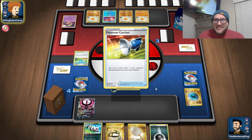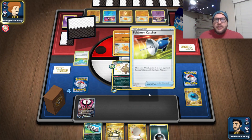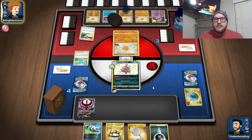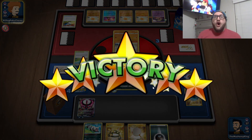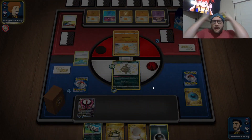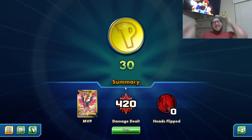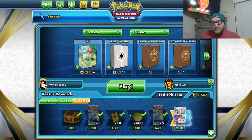Don't Pokémon Catcher me. Choice Belt. Oh no — a second Pokémon Catcher — don't do it! Tails, tails! We got this. They have eight cards left in deck and they just have to attach three times — they scooped! What? Did you not have enough energy? Galarian Wheezing for the win — I didn't even get my Grimmsnarl out that game. Holy cow, what a comeback!